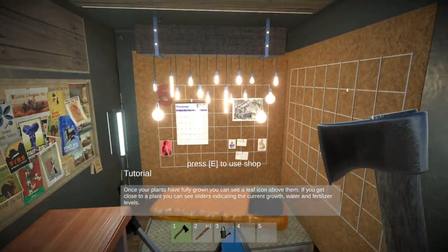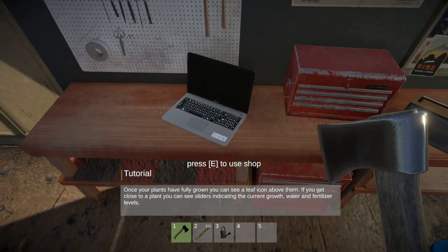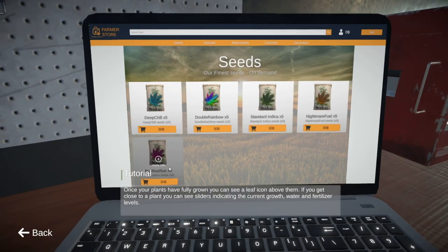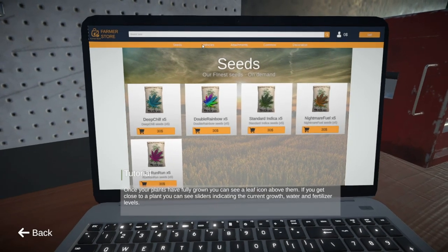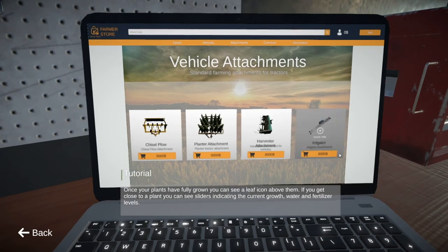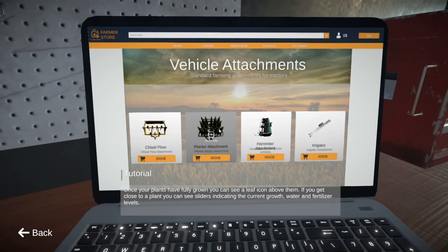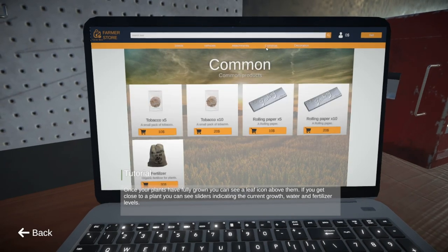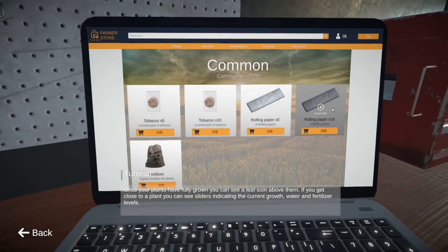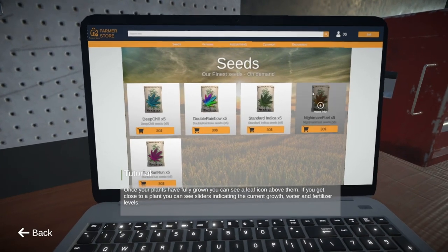Going into the shop — nothing much has changed in here. We don't have any new weed strains yet, vehicles haven't changed, but we do have an irrigator now which will be super helpful. There's fertilizer at $30 a bag, which is fine — can't afford any of that yet. Nothing's really changed in the decorations either.